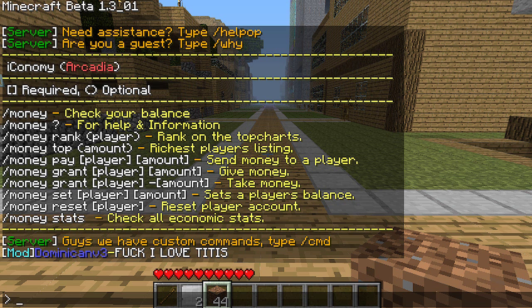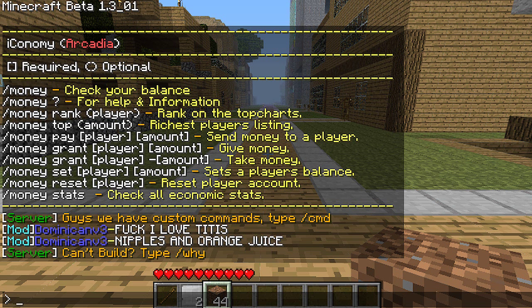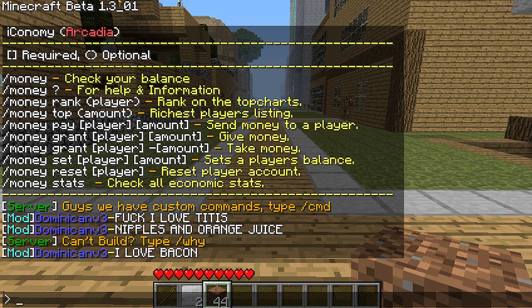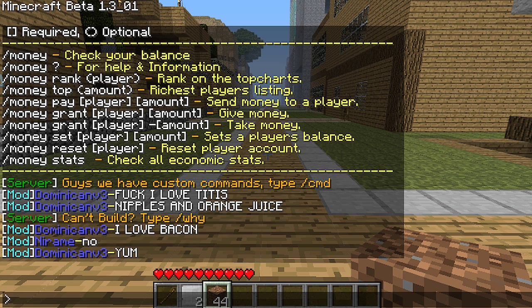The only commands that regular members can use are rank, to see the highest and most rich people, and money top. The rank shows the ranking system and the top shows the money they have — so rank shows if they're number one, money top shows how much money they have.